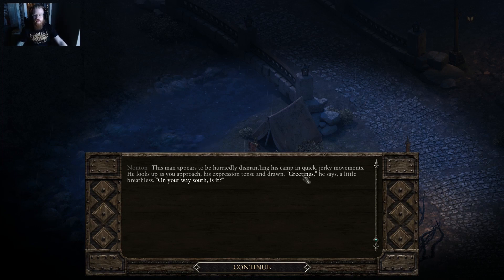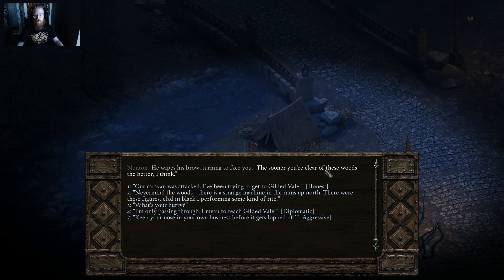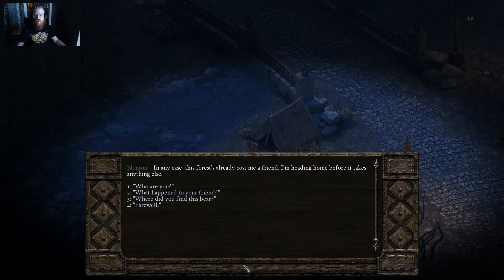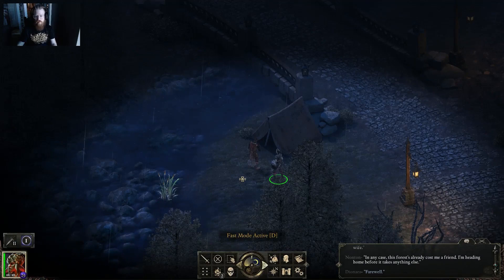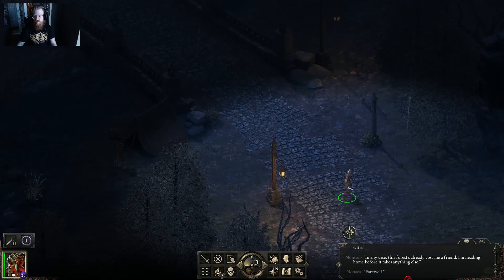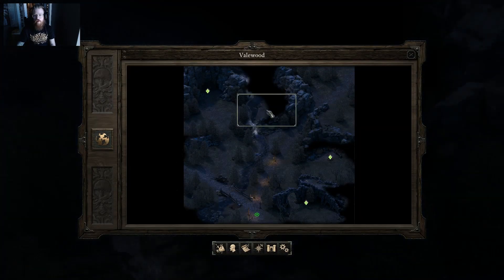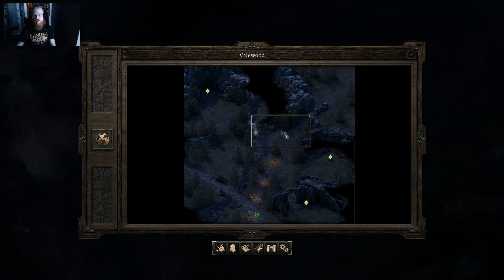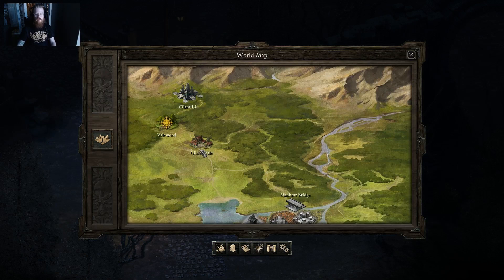I meet a traveler named Nonton who is hastily dismantling his camp. He says the sooner I clear these woods the better. He's heading home — he came upon a bear instead of deer and his companion Pearly didn't make it. I tell him I'm heading to Gilded Vale; he says I'm going the right way and to keep to the road. I consider stealing from him — bad Fallout habits. I decide to just head south to Gilded Vale and come back for unexplored areas later.